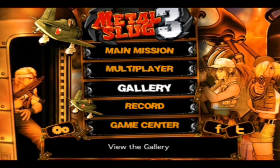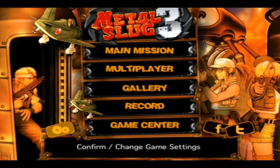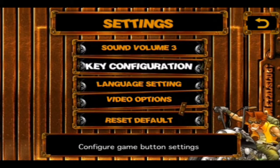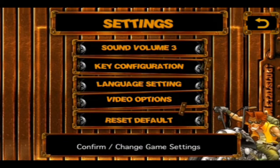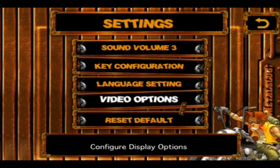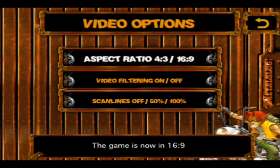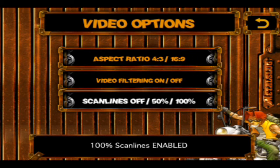Main mission is the regular game, multiplayer is with Bluetooth friends. I'm going to show you the settings real fast and explain the rest of the stuff after that. You can configure the controls — it's labeled CAB, probably because of the Neo Geo origin. There are some other miscellaneous settings, and multiplayer is only through Bluetooth — I don't think there's any Wi-Fi.